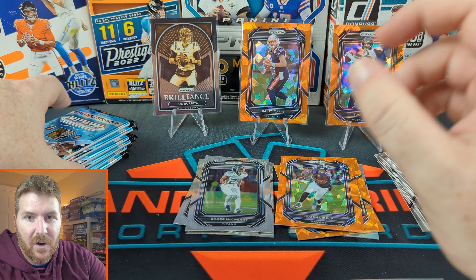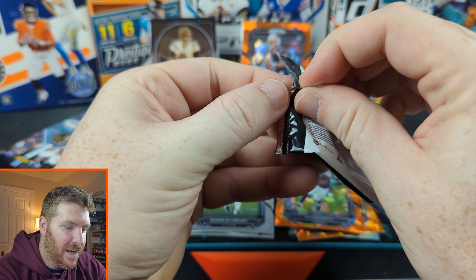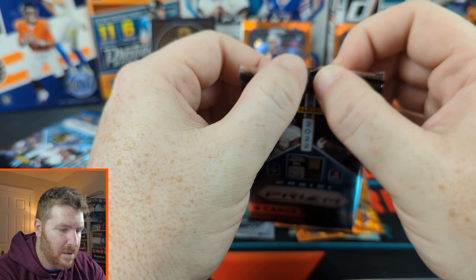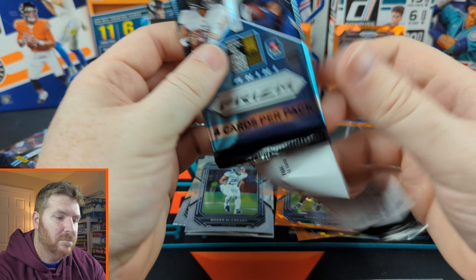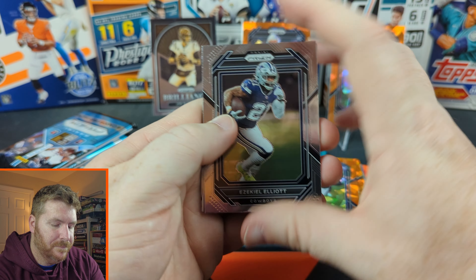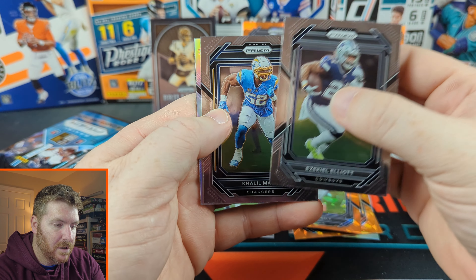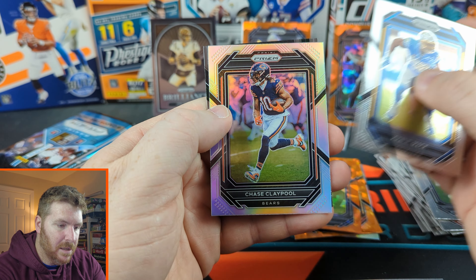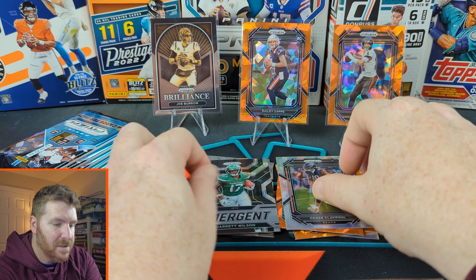Let's see how we go on the second blaster. Oh — Tom Brady cracked ice on the box! Every time, look at that, get out of here. Alright here we go. Oh, I thought it was an insert, I thought it was a checkerboard — Cleo Mac, our silver. Not a rookie: Chase Claypool, and rookie emergence Garrett Wilson.